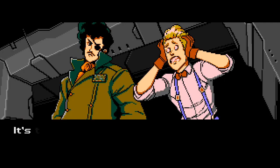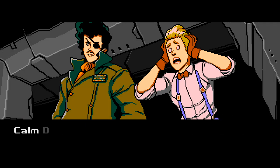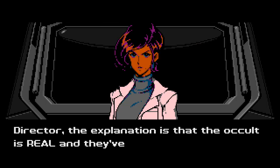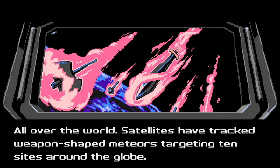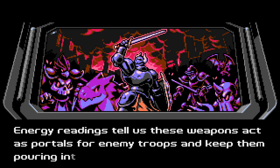What happened out there? It's the end of the world! It's Halloween on Earth! Calm down, Etch — it's not the end. Surely there's a scientific explanation, Doctor. Director, the explanation is that the occult is real and they've rained down on us. All over the world, satellites have tracked weapon-shaped meteors targeting sites around the globe.